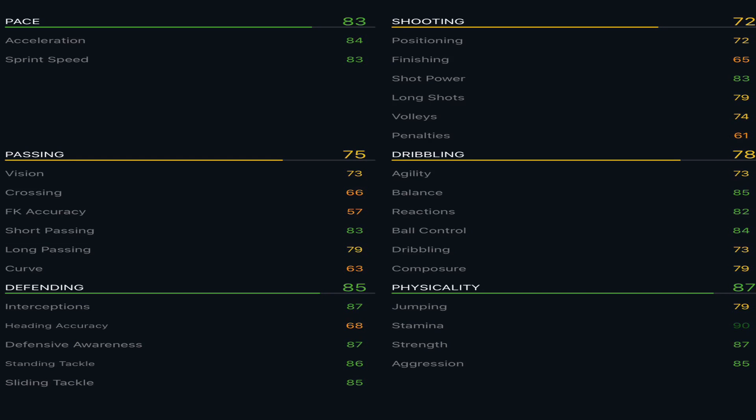As we're searching for a match, his in-depth attribute details are on screen. He comes in at five foot ten with high/high work rates, which is a massive tick for a CDM — a proper box-to-box CDM. Preferred foot is right with three-star three-star. He has 83 pace with 84 acceleration and 83 sprint speed — very well rounded pace for a CDM. With a Shadow that would go to 93 pace, 94 acceleration and 93 sprint speed, which for a CDM is more than enough.